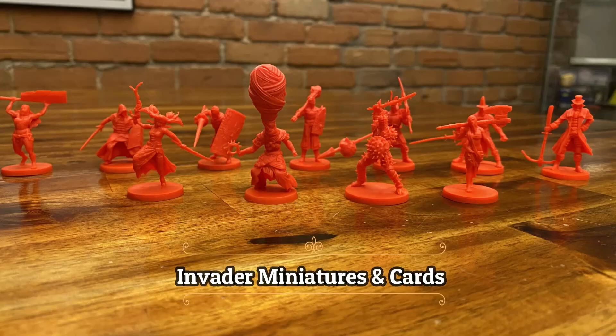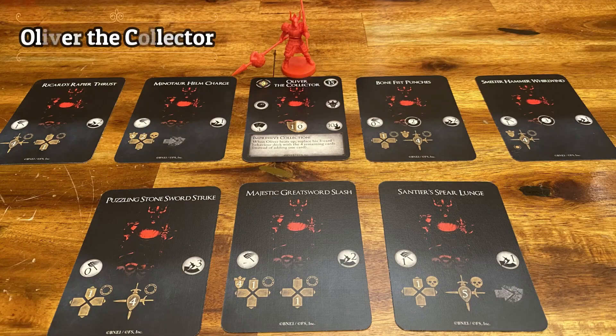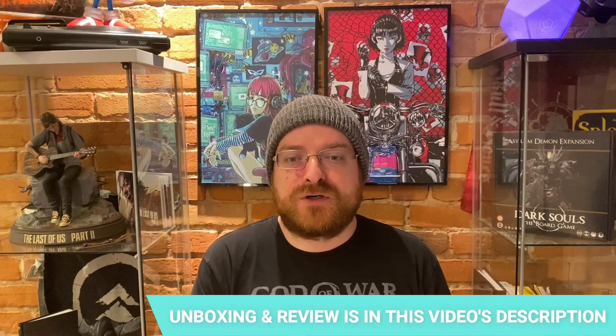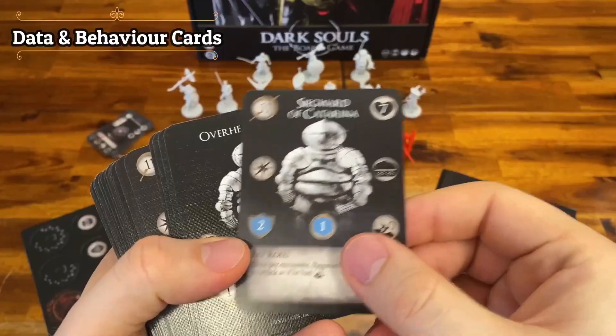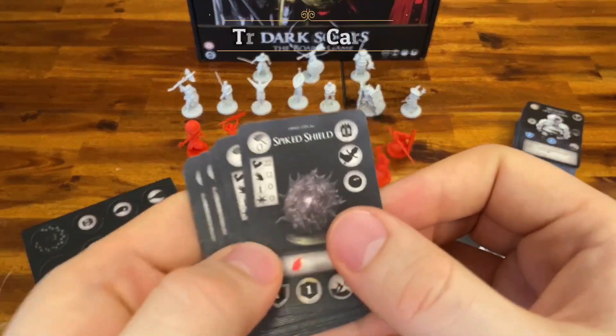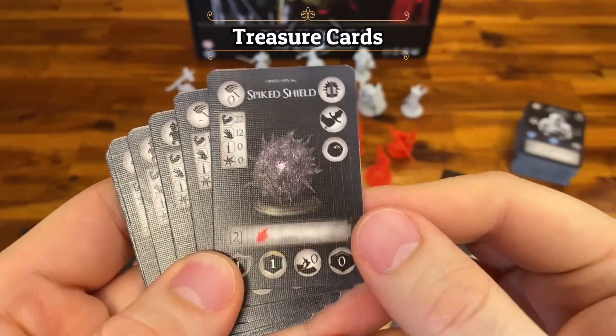It has a random mechanic where you might get an invader in one of the encounters. The invaders have a behavior deck, which makes the fight very interesting because they are spawned with the regular enemies on the encounter. You're gonna have to fight both those enemies and the invader, which makes it very interesting. They also have a progression system — some invaders show up before the mini boss, and then stronger versions come after the mini boss, as you are going towards the main boss. This expansion also comes with new treasures that you get when you kill the invaders.